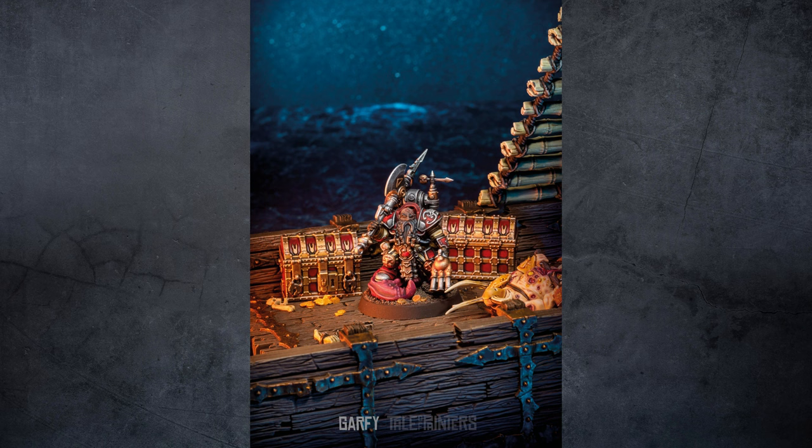I freely printed some tiny discs to use as gold coins. I remembered I had the Dreadfeet game map, which is perfect for the sea. To finish the scene off, I used a piece of black card and flicked silver and white paint on it with a toothbrush to make stars.